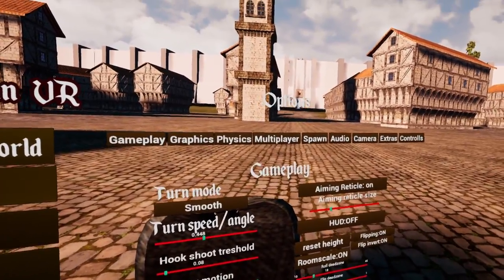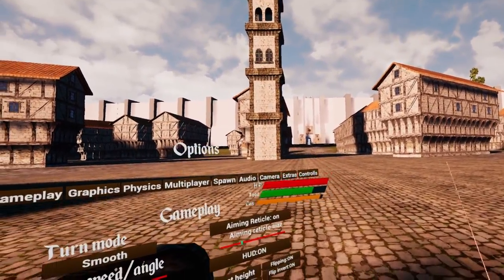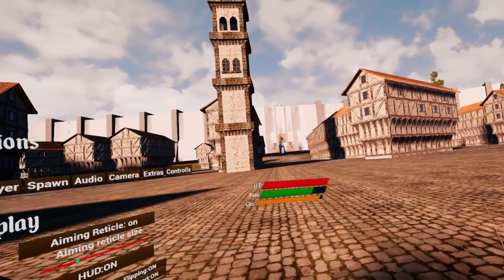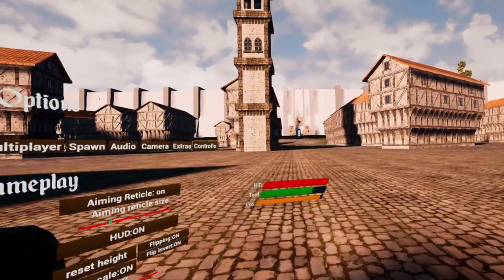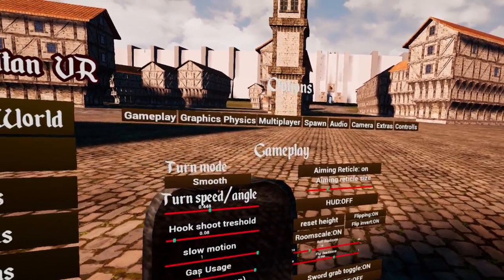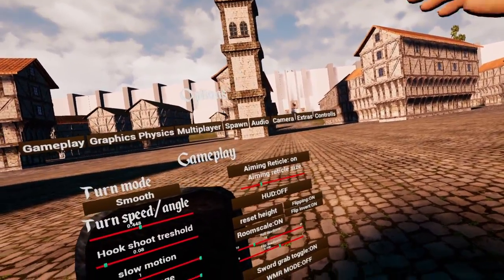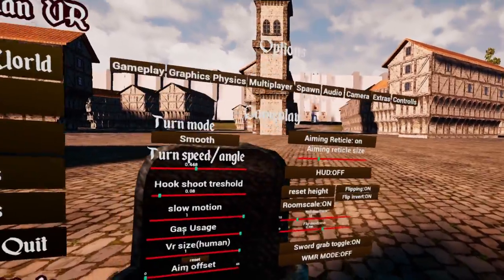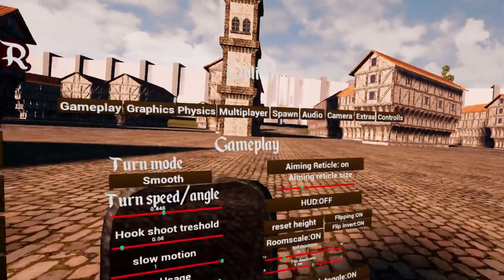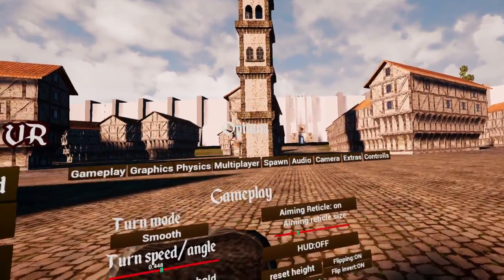Let's talk about the HUD. The HUD allows you to see your in-game stats, but I keep mine turned off because there are other ways of checking your stats and I find it gets in the way. Reset height is a very helpful option — when you jump in real life, it phases your player model into the ground to counteract it, so clicking this resets the floor height. Flipping is the first setting I recommend turning on right away.